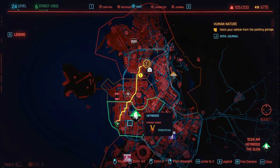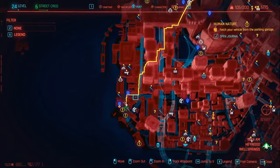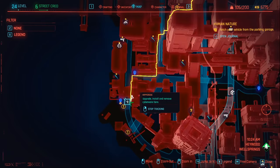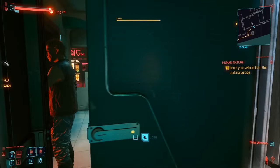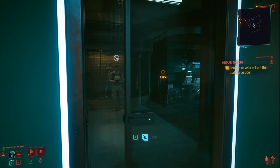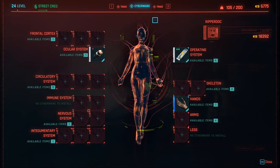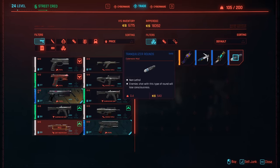The first thing you need to grab is over here on the map in Haywood. Right in the southwest you're going to find a ripper doc just here in the corner of the map. Come and visit this ripper doc and once you arrive you'll be able to purchase some tranquilizer rounds off him, which are very important for this guide — you can buy them for 540 eddies.